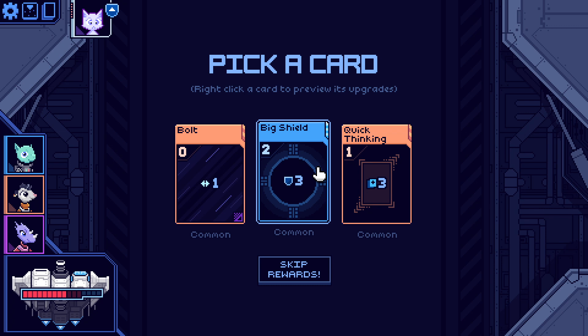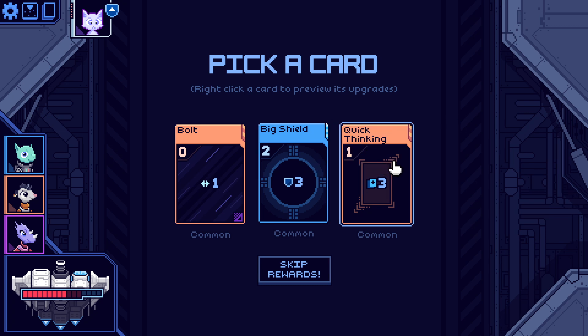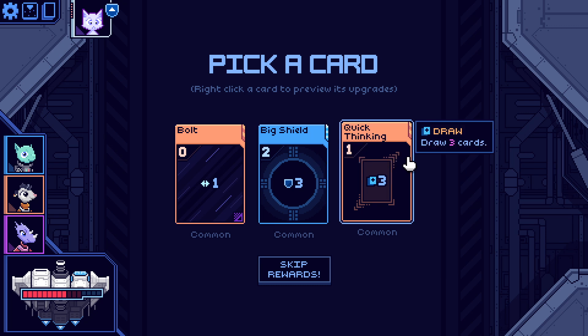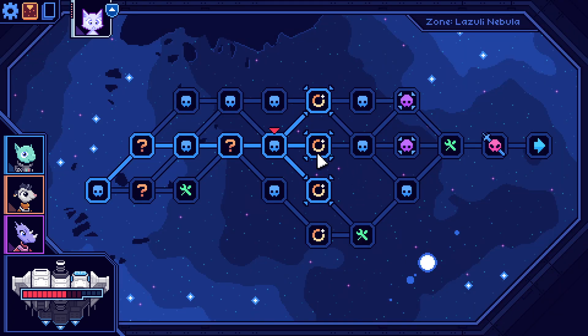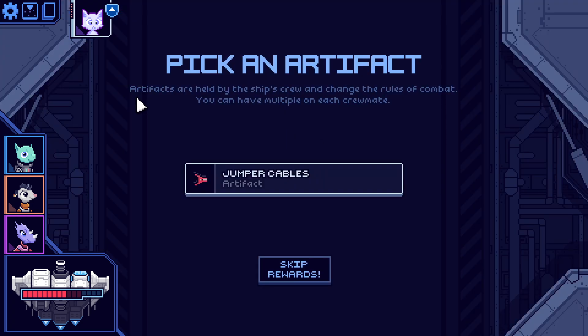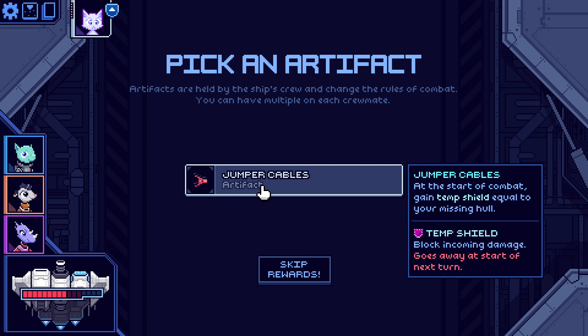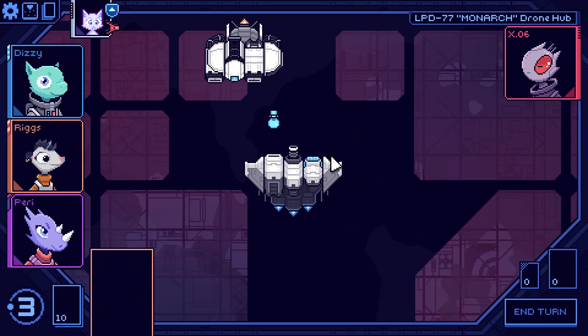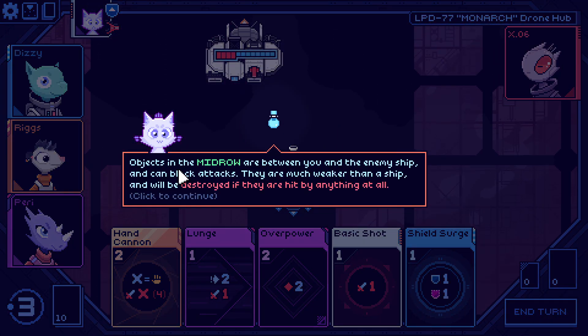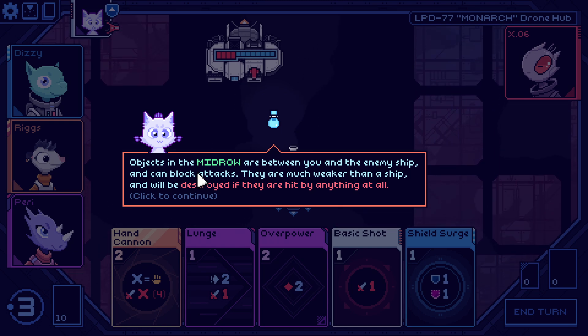That exhausts — big shield. Draw three cards — get something cheap even if I can only use it one time, because I have all these two-cost cards and can't do too much. Jumper Cables — start combat, gain temp shield equal to missing hull. How handy — means I can just tank the first hit most likely. I'll go in the mid row. Between you and the enemy ship, these can block attacks — they're much weaker than a ship and will be destroyed if hit.